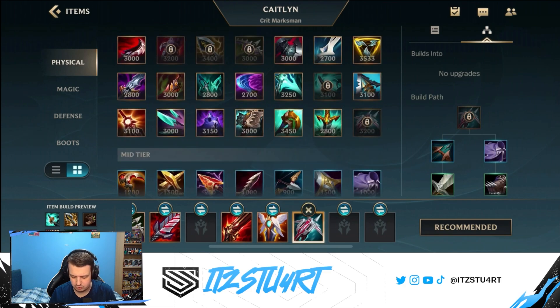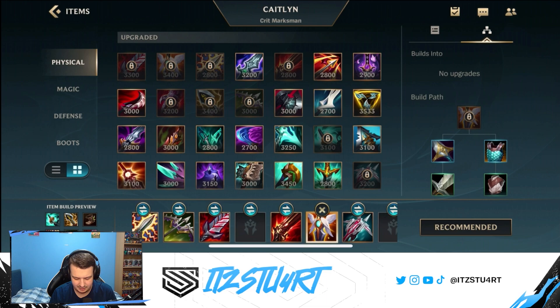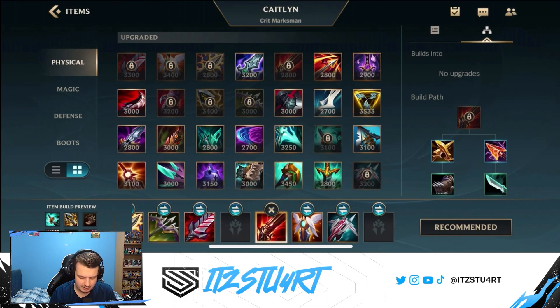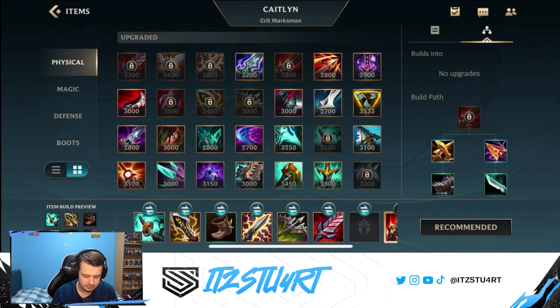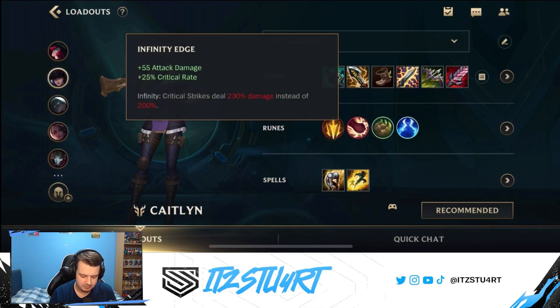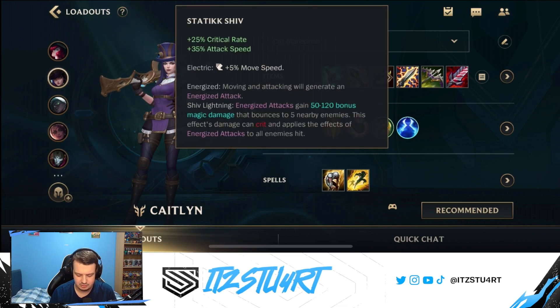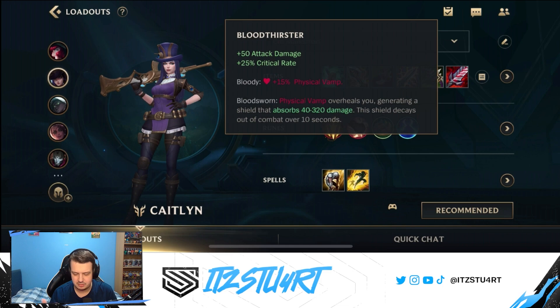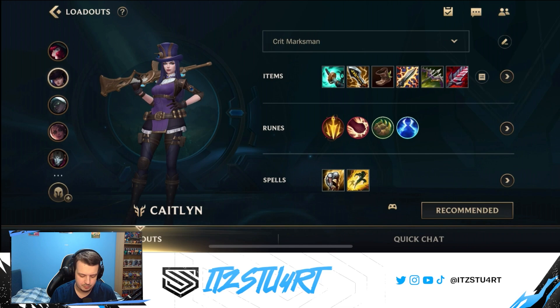There are a few other items you can still go. Obviously Lord Dominic's Regards is still really good. GA is really good if you're really ahead, and Rapid Fire Cannon is also very good if you want another crit item. Any one of these items are still really, really good. Your core is always going to be Stormraiser, Infinity Edge, Static Shiv. For the remaining slots you can build Mortal Reminder, Bloodthirster, GA, Rapid Fire Cannon - whatever you prefer and whatever you feel is best at the current moment.